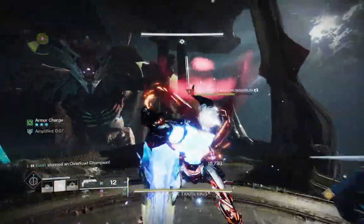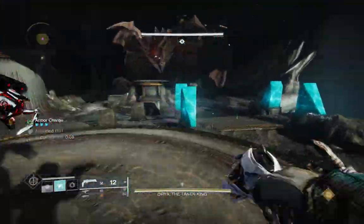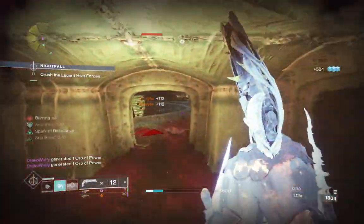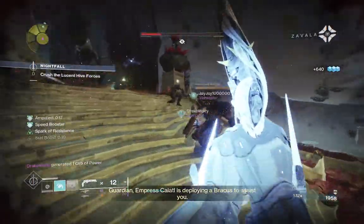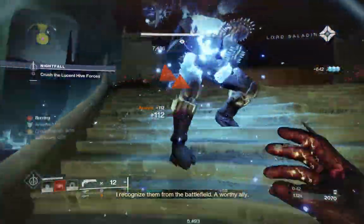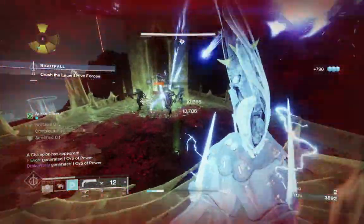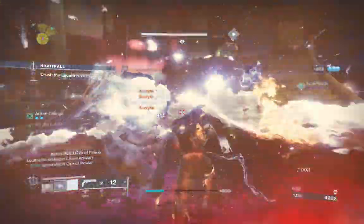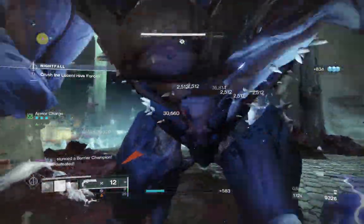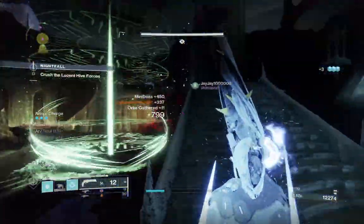The only downside with this build is that you're not going to be running a super exotic — meaning you won't be running Star Eater Scales. You'll be using Liar's Handshake so you can demolish all overload champions by jolting them and slay out all the ads. You won't have anything buffing your super damage for DPS, but this build helps you slay ads, stay alive, and be consistent in higher-end content. I'm not a hunter main, but this build is truly making me reconsider that every time I use it.